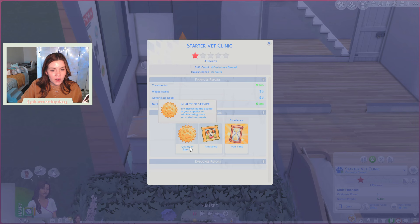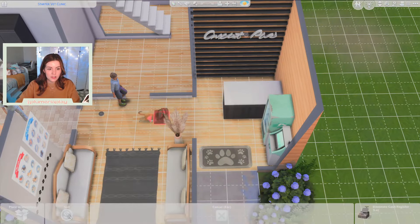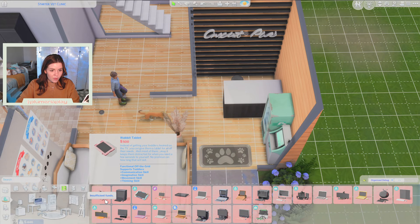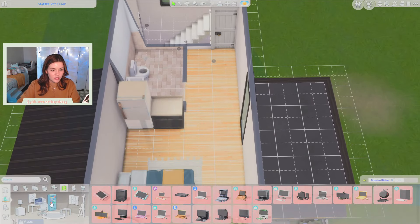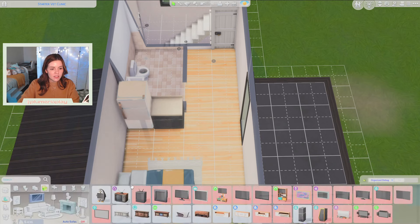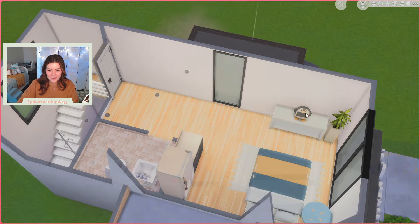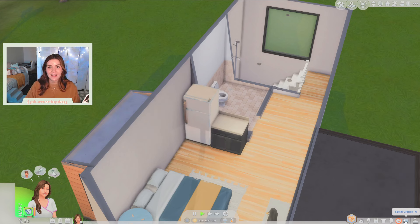For quality of service, they're saying to try increasing the quality of your supplies or administering more accurate treatments. Our treatments were accurate, so I think we just need better quality things. This exam table is kind of disgusting, so they probably want that replaced. I'd like to get Teddy a computer so she can get her fun up. We'll get a stool from Frink. We can't afford any computers yet. Maybe a little bookshelf — or a TV. We need a TV! We'll get the penguin TV. Teddy likes animals — maybe she's into it.